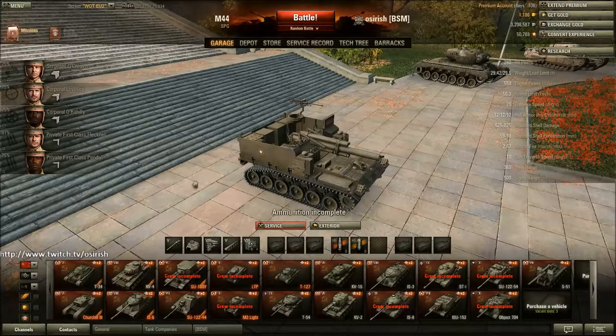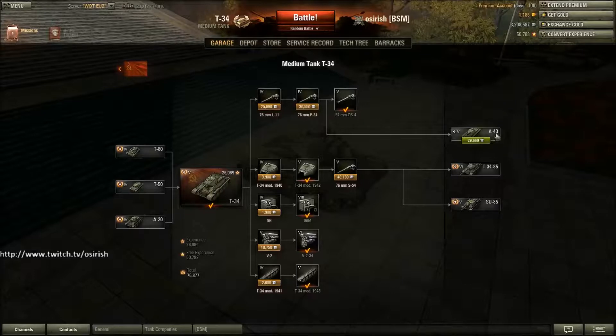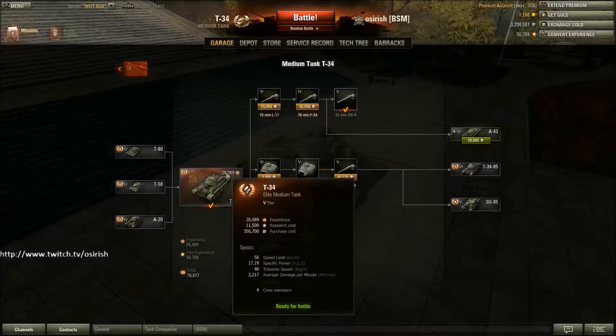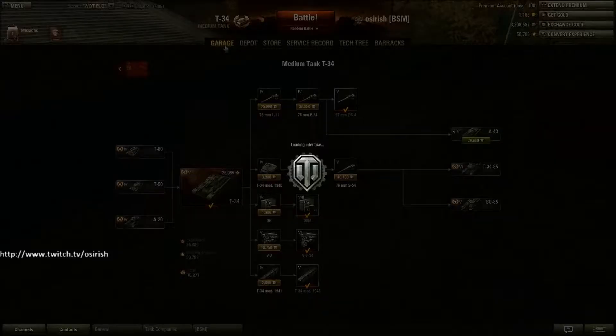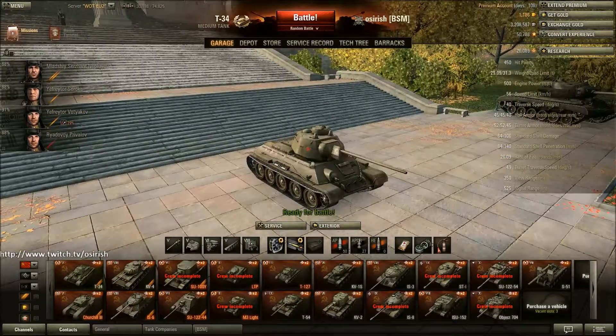Moving on, the Russians were my second nation and again you can see that I've progressed fairly far. The T34 is a tank I re-bought recently. Started with a 75% crew simply because I wanted to go up to the new Russian medium line. I'm very close to it - just need another 4,000 or so XP and I will be selling this tank.